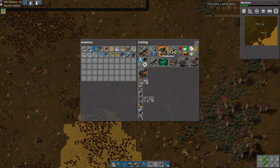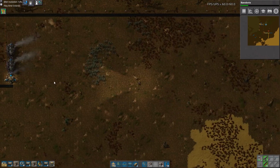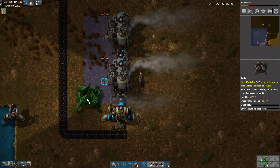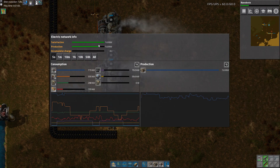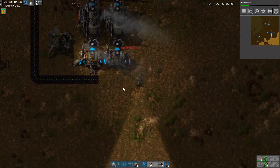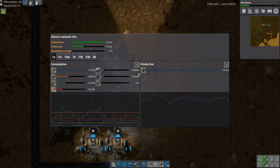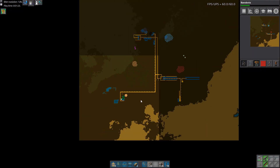Let's go put down the radar. Let's also put down another boiler and two of these, because we're getting kind of close to hitting our roof. Let's see — there we go and there we go.